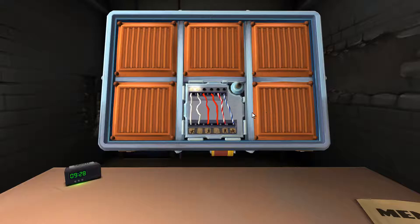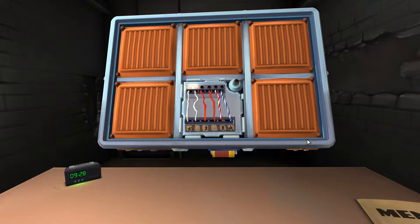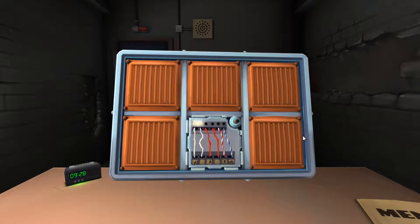The LED indicator is on. Does the bomb have two or more batteries? One battery. Okay, don't cut it. The second one is white and there is an LED indicator on above it. Don't cut it.